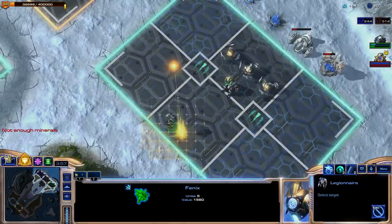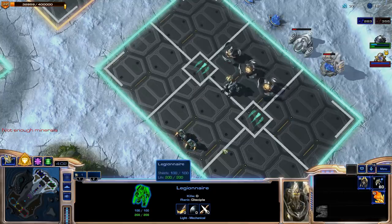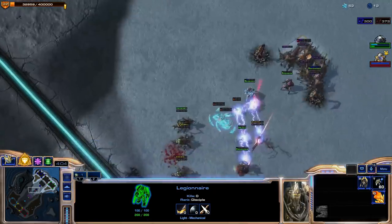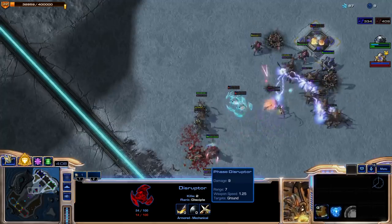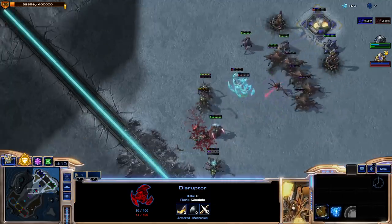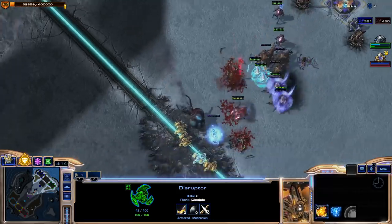I'm going to invest in a tanky front line. These are like super Zealots — they have 100 shields and 200 HP. They'll walk over and deal some damage. These guys are still around; they do actually have an attack at 9 damage every 1.25 seconds, so it's really not much of a consequence at all, but it's there.